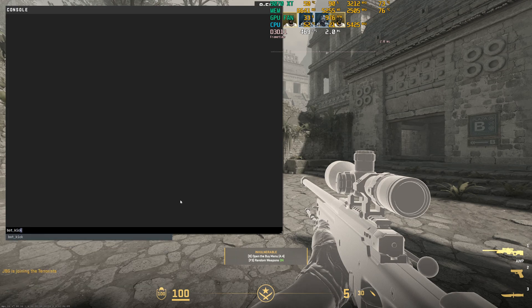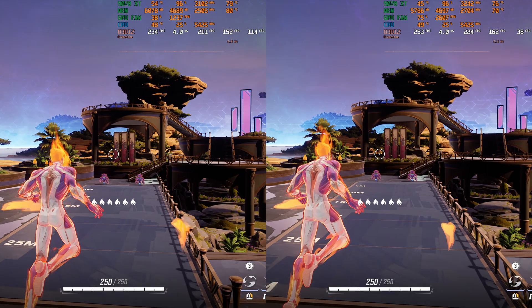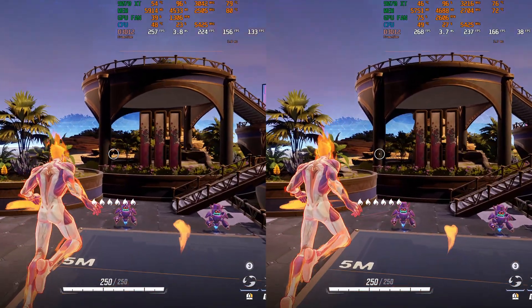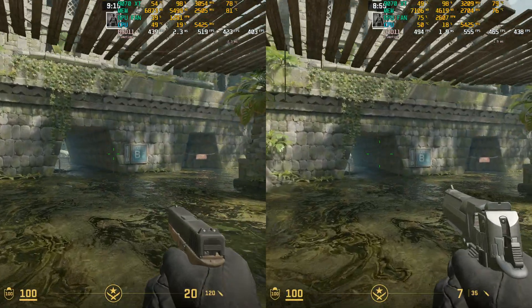Here are a few quick highlights. In Civilization VI at 4K, I got an 8% uplift in performance. In Marvel Rivals at 1440p, a 7% increase, and in Counter-Strike 2 at 1440p, a 6% increase in performance.